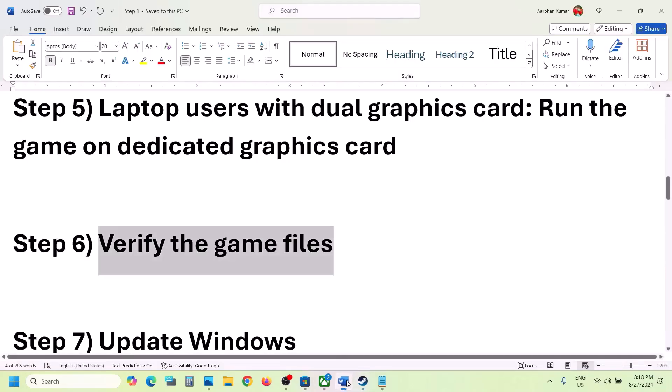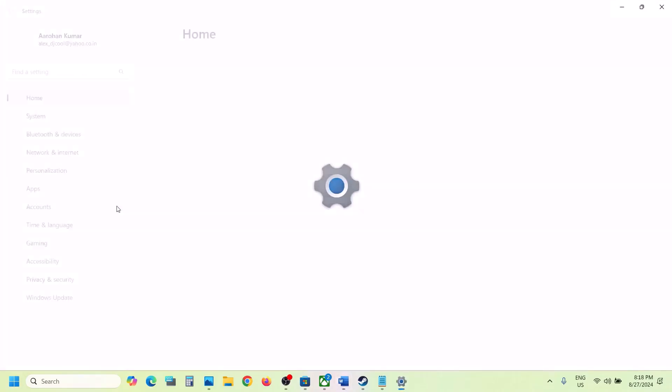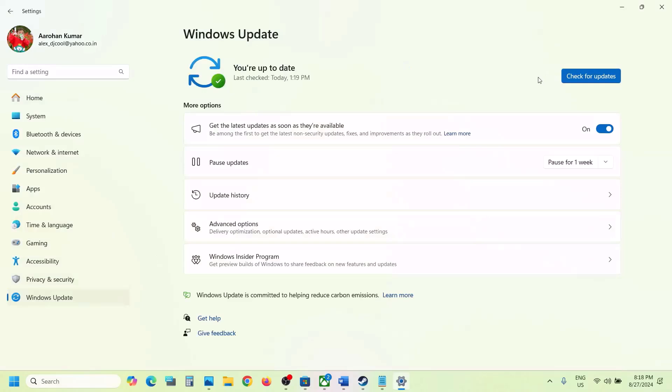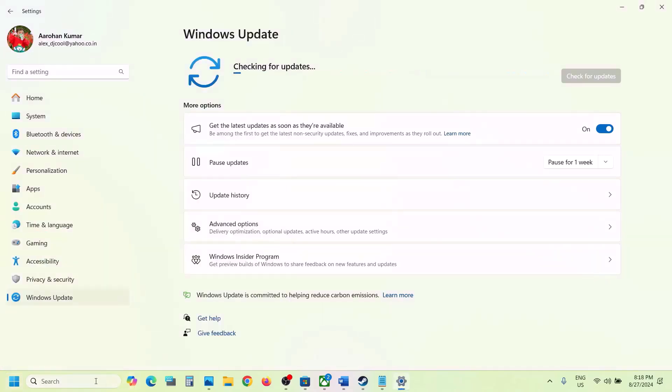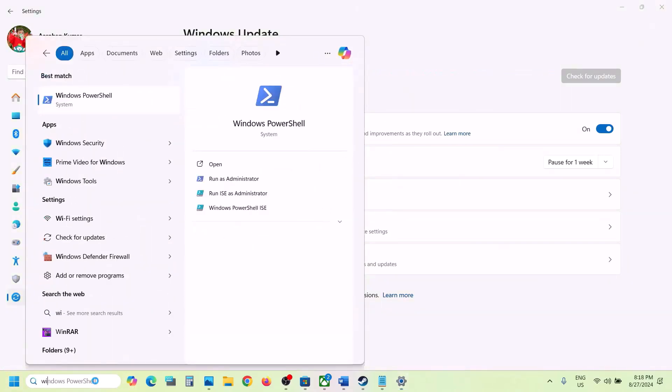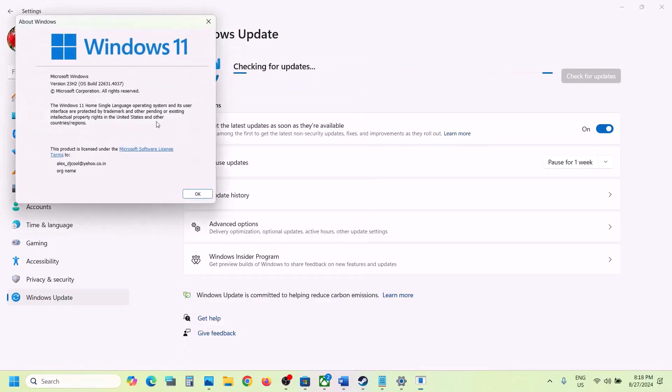The next step is to update Windows to the latest version — this is important. Open Windows Settings, go to Windows Update (or Update & Security), and click Check for Updates. Once all updates are installed, restart your computer. For Windows 11 users, make sure your Windows is updated to version 23H2; for Windows 10 users, make sure it's version 22H2.